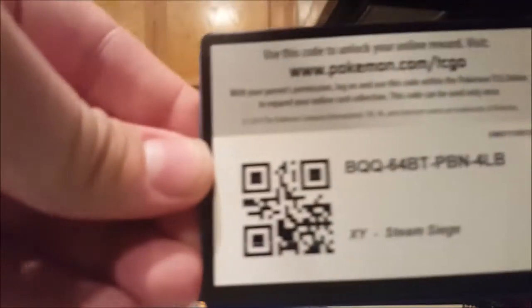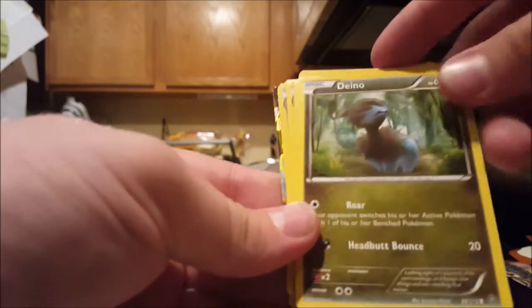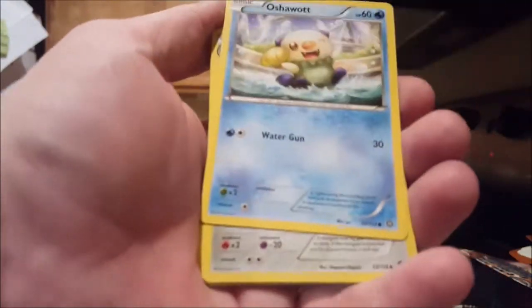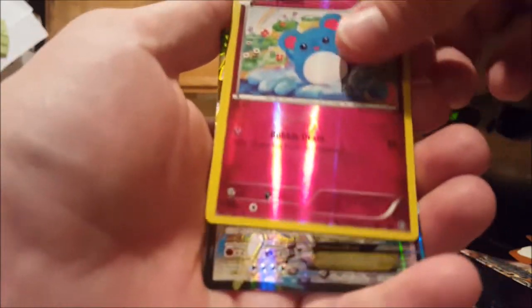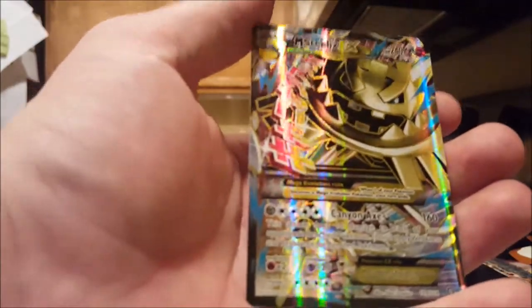Another code card for you guys. Alright, we got a Chimchar, D-N-O, Tangla, Croagunk, Oshalot, Klang, Special Charge, Nidorino, Merrill Reverse, and Mega Steelix EX Full Art. Beautiful card.